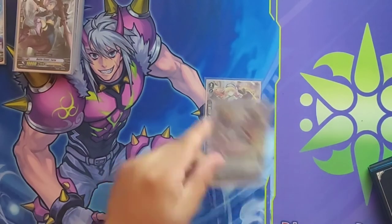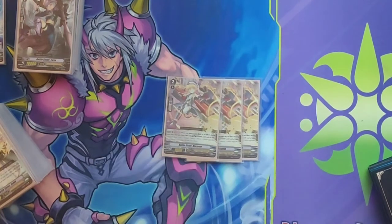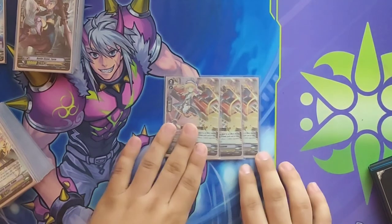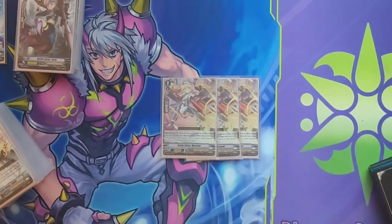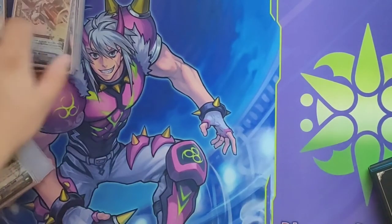We play 3 copies of Battlesister, Macaron. This card is really, really good, just because early aggression is what this deck does insanely well. You're able to play a lot of early, really hard beaters, being able to get high power without losing much from hand. This card's really good at it, because she gets 10k when you check the top of your deck for any reason, or even when you search. And that is very easy to do in this list.